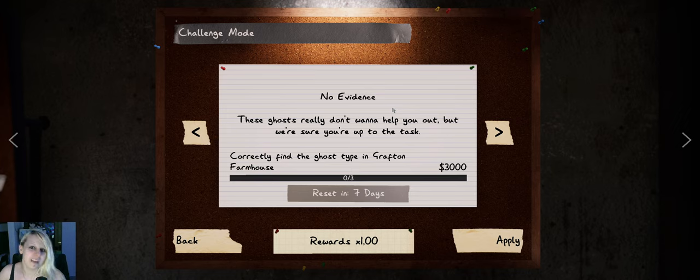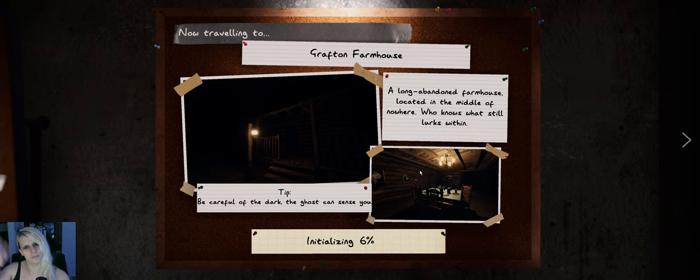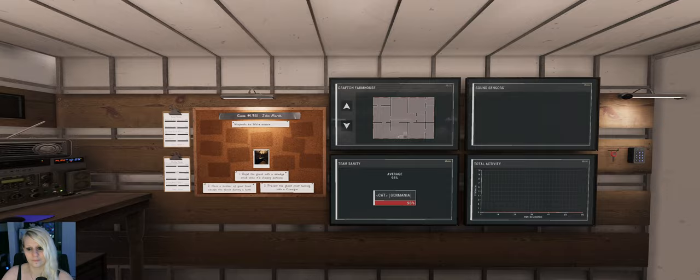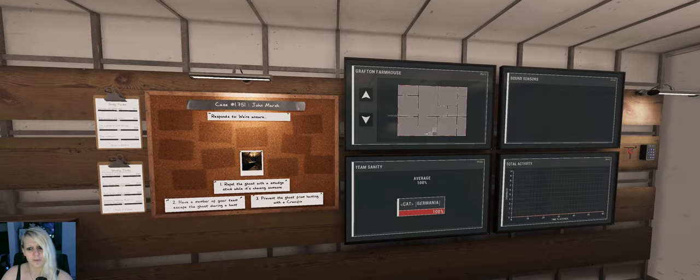Hey everyone, it's a new week and you know what that means — new challenge mode. No evidence; these ghosts really don't want to help you out, but we're sure you're up to the task. Correctly find the ghost type in Grafton Farmhouse. Let's hop right in and see what items we got, figure out the difficulty settings — we got those, no setup timer, so maybe Professional.